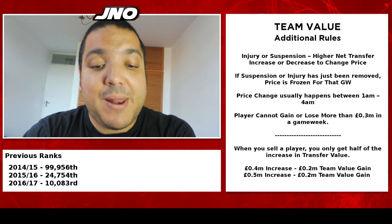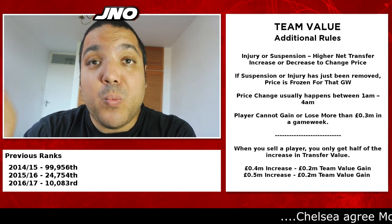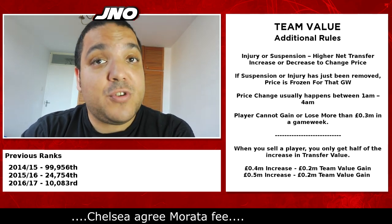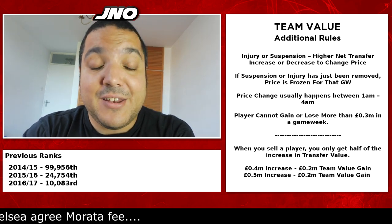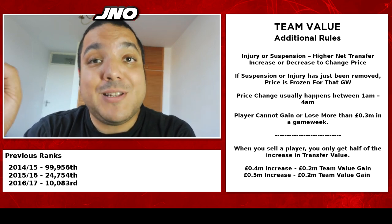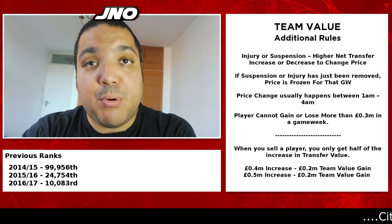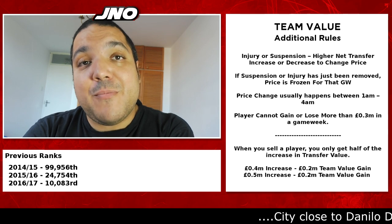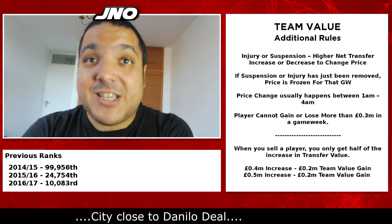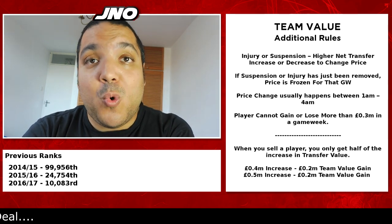When you sell a player, you only get half of the increase in transfer value, and that will be rounded down. To simplify: if you have a 0.4 million price increase and you sell that player, you'll get 0.2 million team value to spend on the new player. However, if he's risen by 0.5 million, you will still only get 0.2 million. So you have to try and sell players when they are on an even number as far as their increase in price has gone. With all that in mind, it is a very common strategy for top players to attempt to increase their team value significantly so they have more money to play with in the second half of the season, which is sometimes where you can really soar in the rankings.